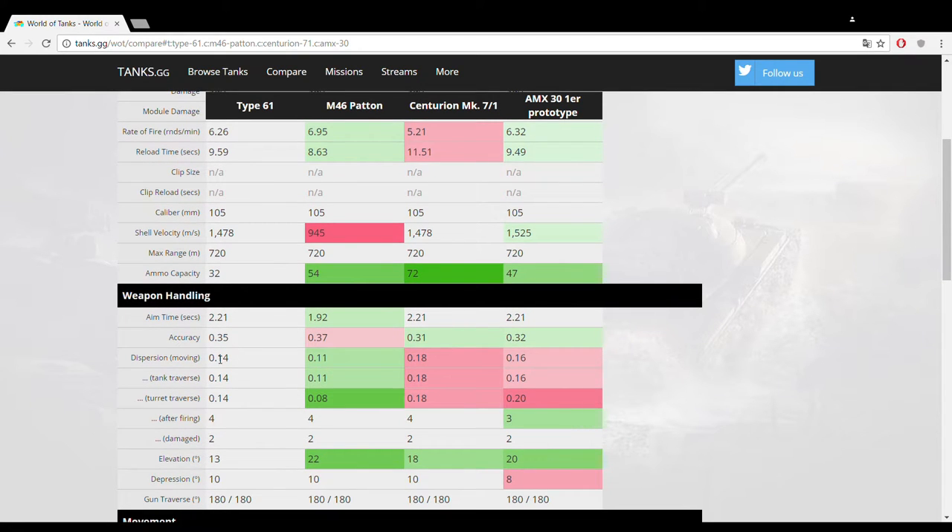Gun handling is unfortunately where the Type 61 performs slightly worse than it appears. It has an aiming time of 2.21 seconds, which is fairly competitive, though other tier 9 tanks get better. The accuracy at 0.35 is not very good compared to most tier 9 mediums — it's not inaccurate but it's not the laser-like accuracy you get on French, British, or German medium tanks. The bloom during moving and traversing is actually pretty decent, and firing on the move — especially with a vertical stabilizer — is pretty easy with the Type 61.